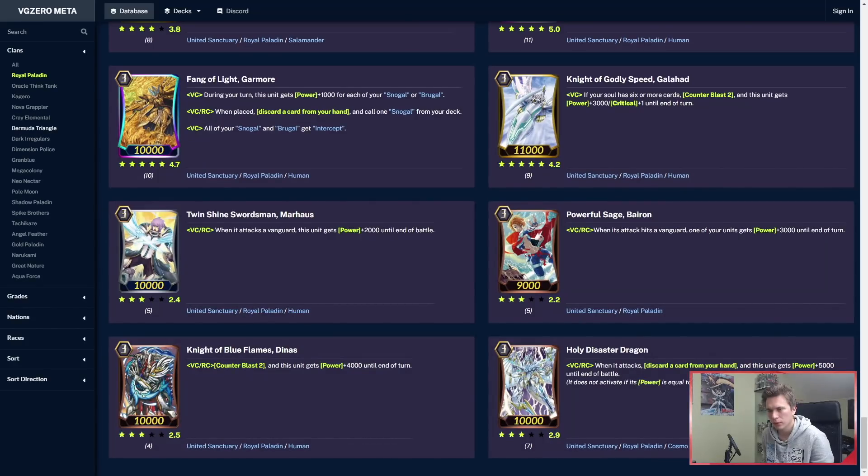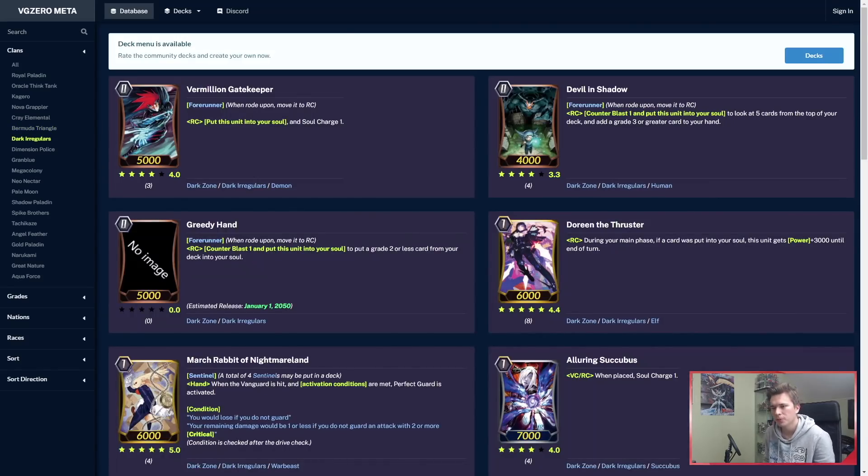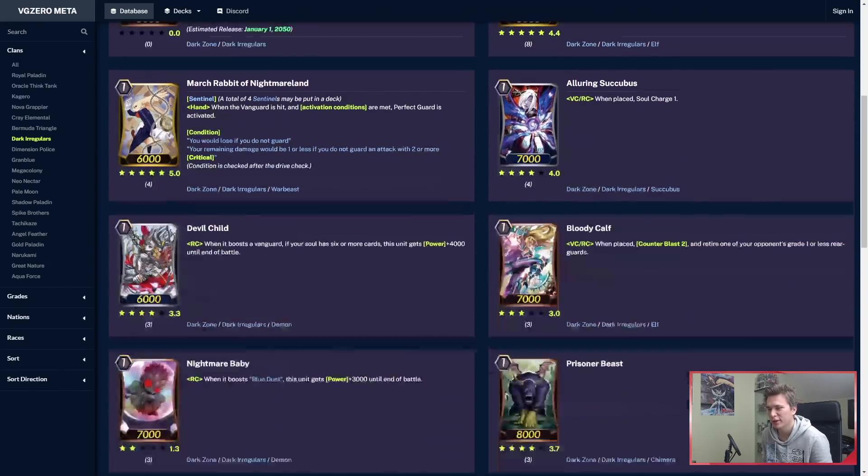I don't think we have new Bermuda support yet. We do have Dark Irregulars though, quite a lot. First things first — Greedy Hand, the new starter, is here. Forerunner: counterblast 1 and put him into your soul to put a grade 2 or less card from your deck into your soul. That's really nice. I'll show you which cards you can actually tutor with that.